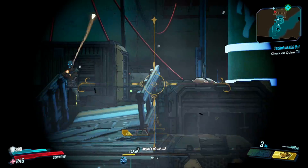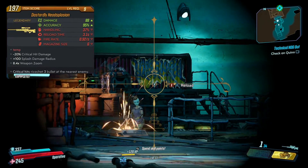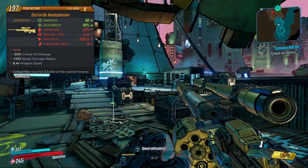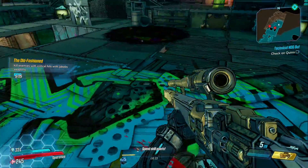Now let's take a look at the stats on this gun at level 9. Damage is 88, accuracy is an astounding 95%, handling is 37%, reload time is 3.1 seconds, fire rate is 0.92 per second, and the mag size is 6. The red text says 'Temp,' which is obviously just a placeholder while the writers develop something clever for this gun.